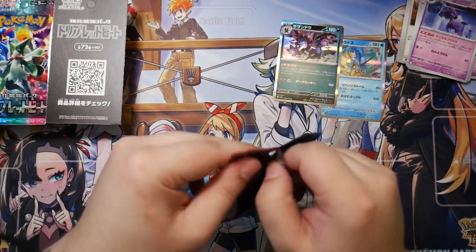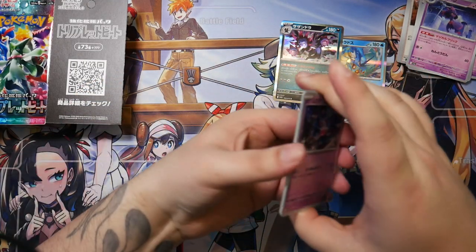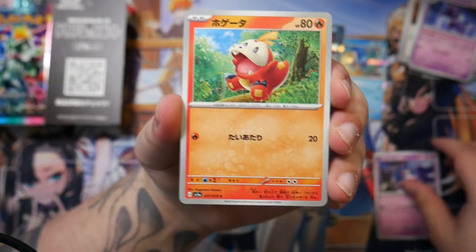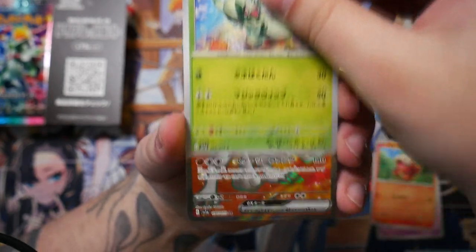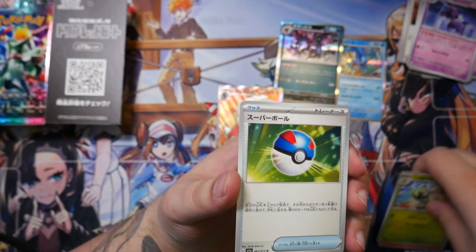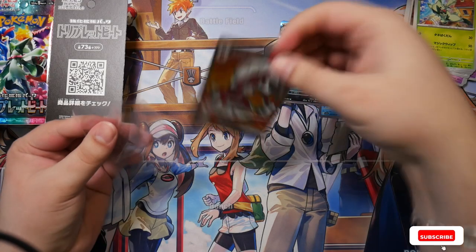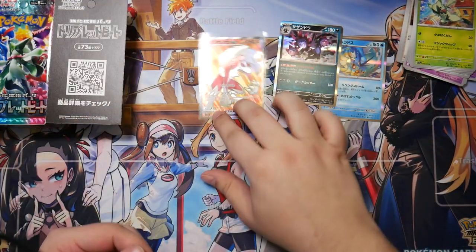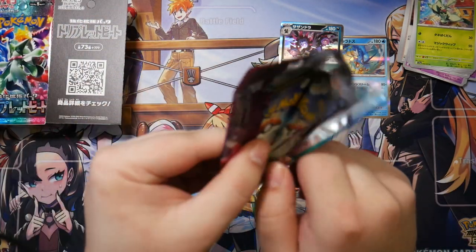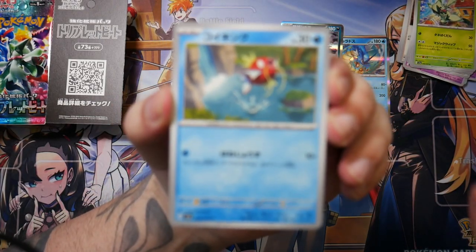There are a few artworks that I really hope I get — the Magikarp, for one, because that one is super, super beautiful. Then the Mismagius, as I just said — that is a really cool one. And maybe just any of the starters. Maybe Fuecoco — that Art Rare looks really, really nice. And here's our Secret Rare — a Lycanroc EX. Probably not what you're hoping for, but hey, you can't always have a win. There is still the chance that we do get an SAR — a very slim chance, but it is what it is.